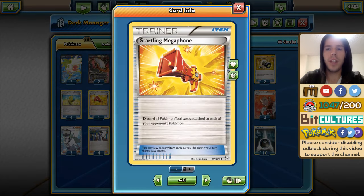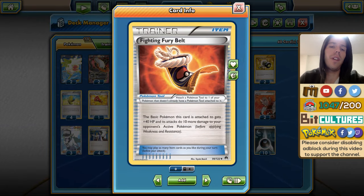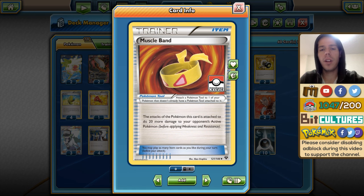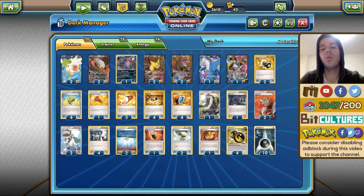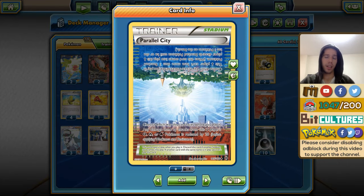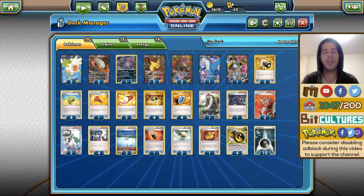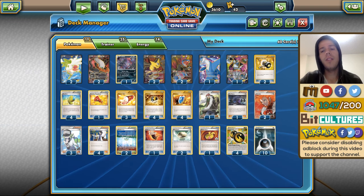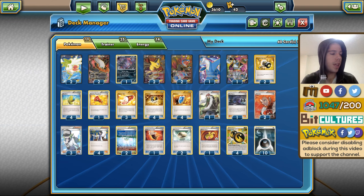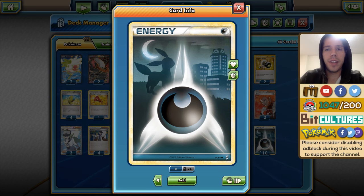1 Startling Megaphone is definitely nice to remove Floatstones and Fighting Fury Belts — and he only runs 1 Fighting Fury Belt, which is surprising, because a Belted Darkrai or Giratina is really hard to take down. 1 Muscle Band makes the math work a little nicer with Darkrai and allows that turn 1 donk with Latios. 2 Floatstone for retreating and 2 Parallel City, which I think is a really strong and underused stadium. Finally, 4 Double Dragon Energy to power up the Dragon-type attackers and boost Darkrai's damage output.